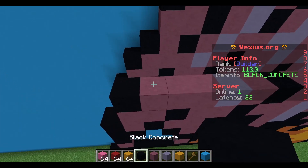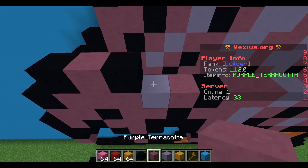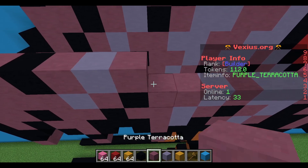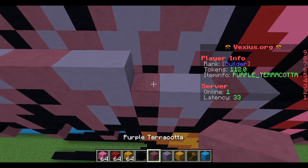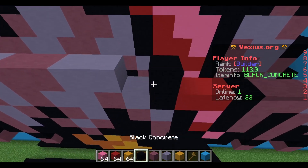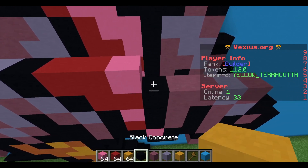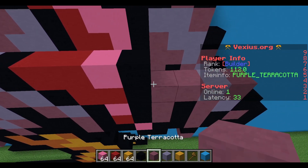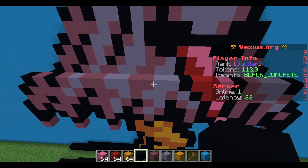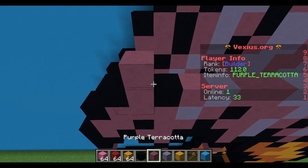Your next layer: airspace, black concrete, purple terracotta, black concrete, purple terracotta, light blue terracotta, two purple terracotta, two light blue terracotta, two purple terracotta, two light blue terracotta, a black concrete, two red concrete, a pink concrete, black concrete, a purple terracotta, two light blue terracotta, and then a black concrete.